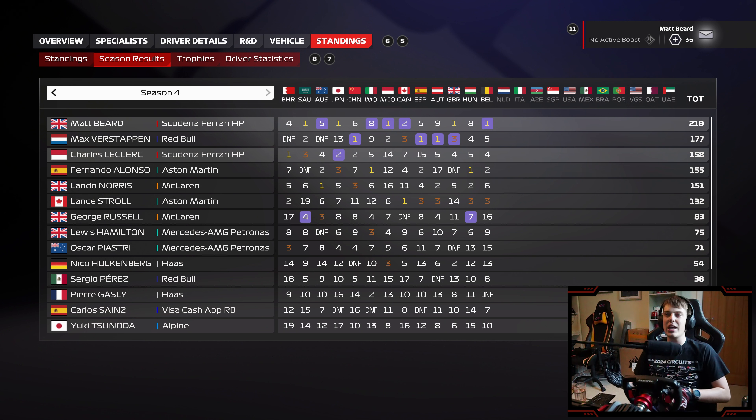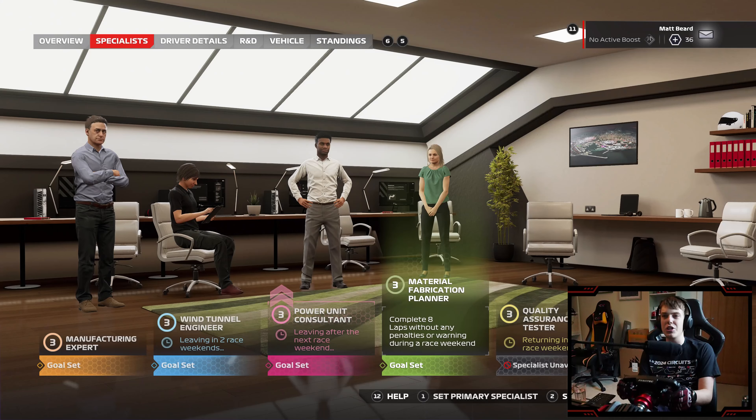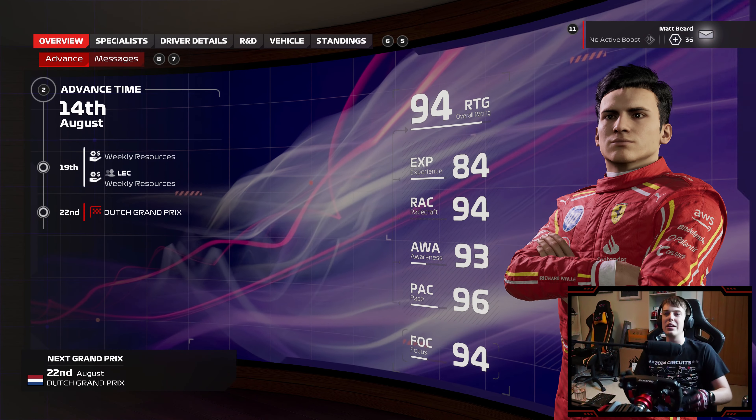As we head into the second half of the campaign, we've got to be really careful — nice and strategic, nice and sensible. I'm going to try and adopt the Alain Prost approach of doing the minimum to make sure we are still leading in the Drivers' World Championship. But this being Max Verstappen's home Grand Prix, it's a happy hunting ground for the Dutchman — he always seems to find a little bit more pace.